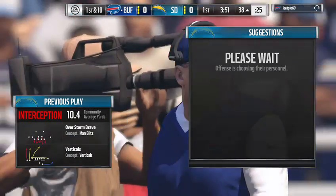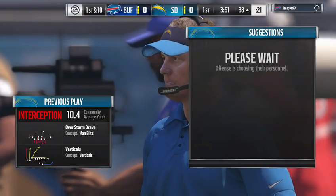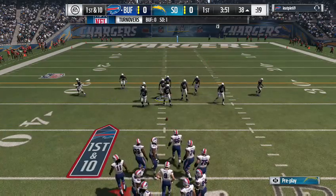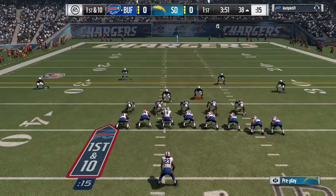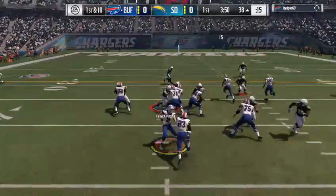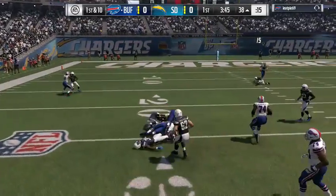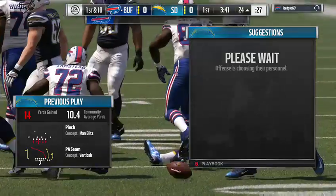When we sat with the offensive coordinator and head coach and talked about how they wanted to begin this game offensively, they talked about their script — 10 to 15 plays. Nowhere on that script was throwing an interception. This one caught by Delaney Walker, brought down but not before they're inside the 25.